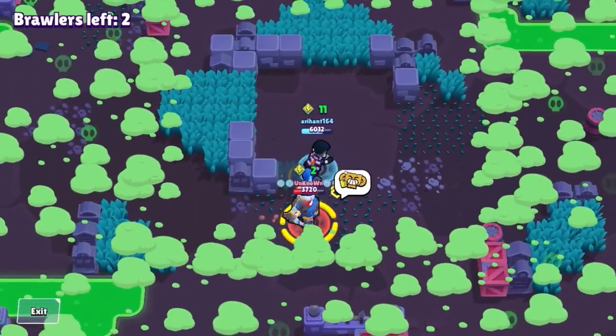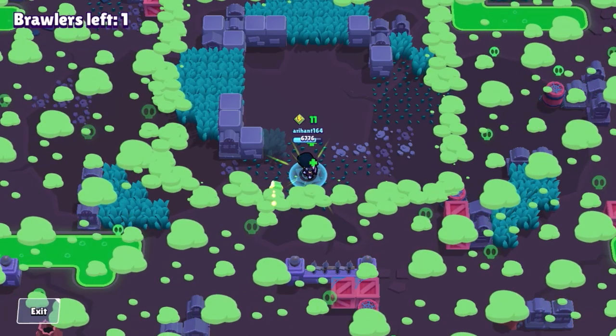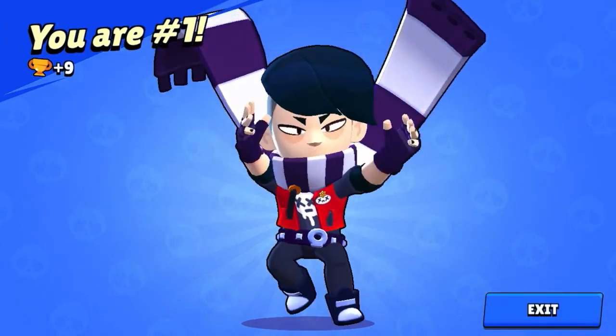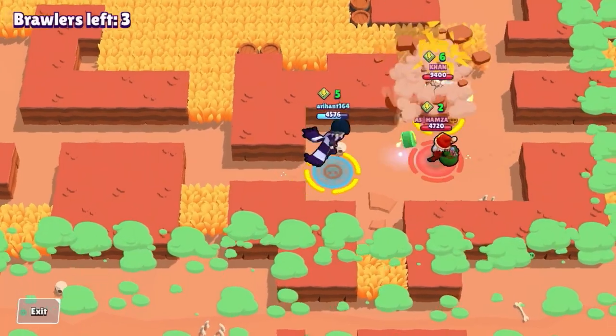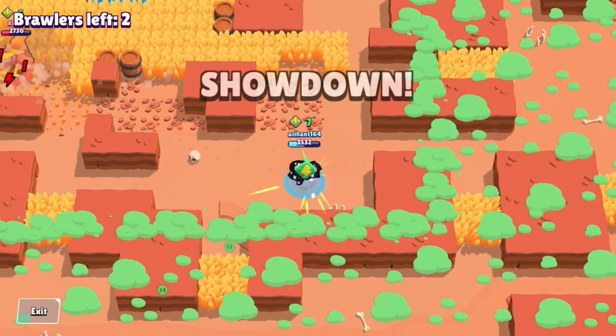In this 1v1 situation I have more cubes, so I'm just gonna play strategically, move out of the way when the super lands, and get that easy win. This is just another example of how to deal with tanks using Edgar.